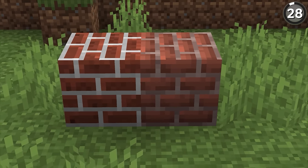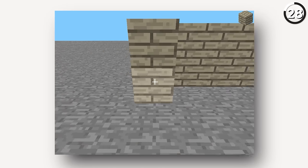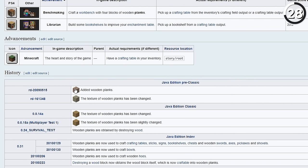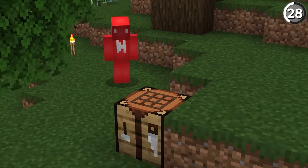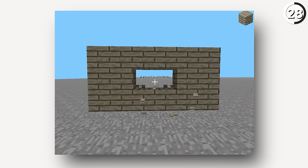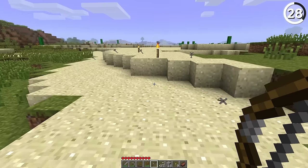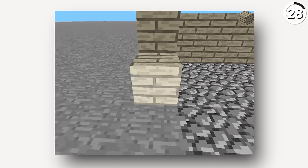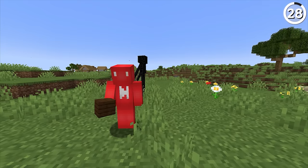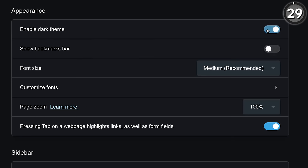Minecraft's textures have seen a lot of changes over the years, but one of the strangest is how wooden planks initially used to look. Way back in the pre-classic days of Minecraft, when you crafted oak planks, you'd get something that looks more than a little sad in both color and texture. But don't worry — it got even worse. After that, we got a gray texture, which might be good for dead wood but isn't what you want to build your house with. That's why it eventually became the texture we know from Java Edition Classic.